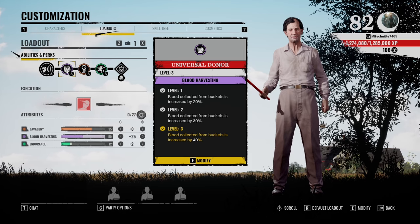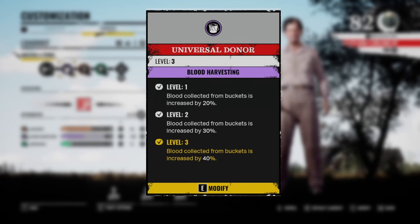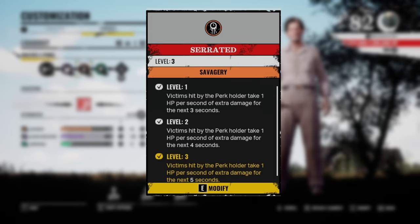The perks I'm using are as follows. First, Universal Donor, so you can get the maximum blood collection from the buckets and keep feeding Grandpa very fast to level 5. Next up, one of the best family perks: Serrated. At level 3, Serrated makes victims take 1 HP per second of extra damage for the next 5 seconds — basically a bleed effect that applies with every hit. So when you get the chance to smack victims a couple of times, they will take extra damage.